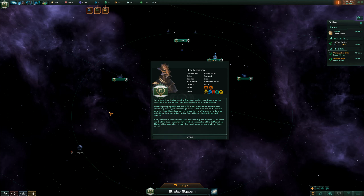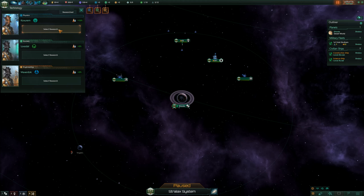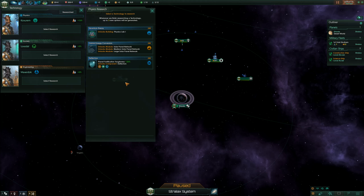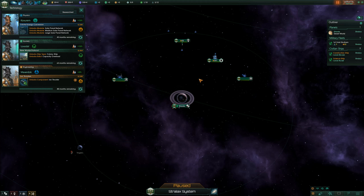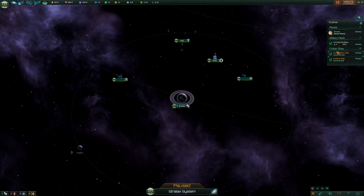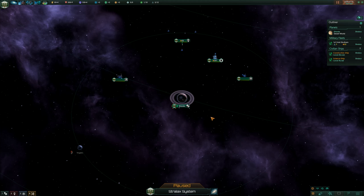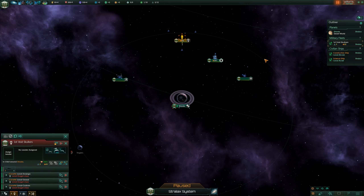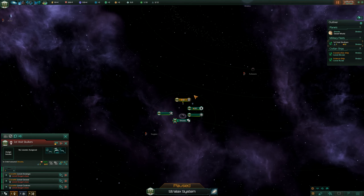We've read the intro before — if you want to hear it, go back to one of the other episodes. We're going to go with solar panels right off the bat, colony ships, and ion thrusters. We should have a science ship — yeah, there's one. Void Husk — let's see what it looks like.